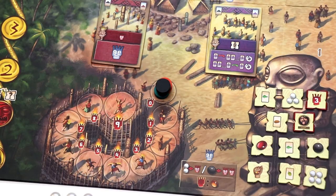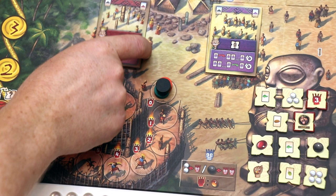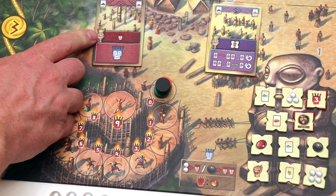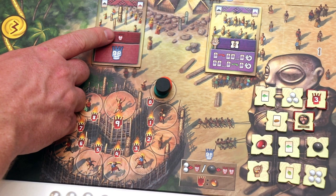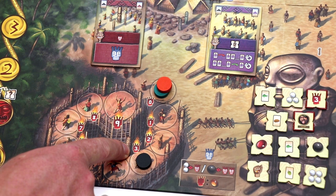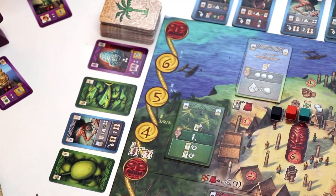First of all, the priest action. If a player picks the priest action, every player starting with the player who picked the action may buy new priests. You can pay two pearls to get one priest, or five pearls to get two priests. As the one who chose the action, you get a bonus — always depicted by this smiley face — which is an extra priest. So if I were to buy two priests, as a bonus I'll get another one, giving me three priests. After you've done this, you'll get an amount of mana equal to the number of priests you have — so with three priests I get three mana from the general supply.